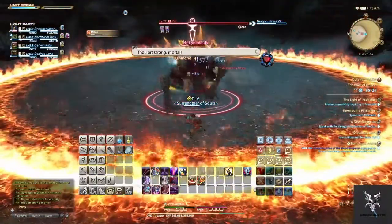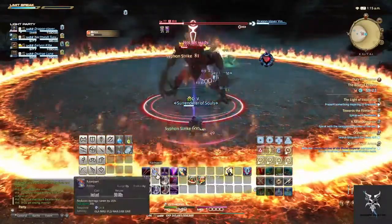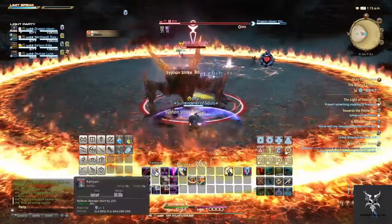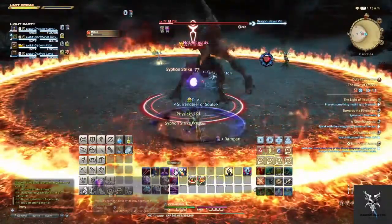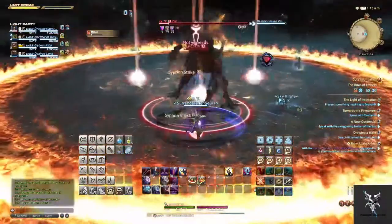After the nail is destroyed, Ifrit will continue to do his eruptions. He will also spawn Radiant Plumes in the middle of the arena that you will need to move out of, and then shortly afterwards he will spawn Radiant Plumes again, this time on the outside of the arena, so you will need to move in.